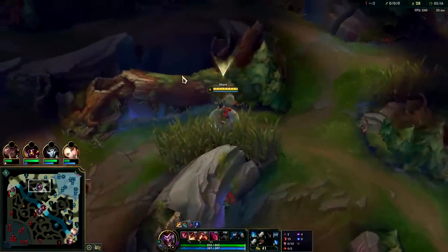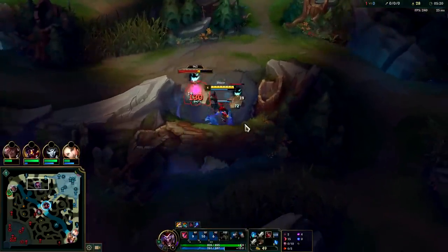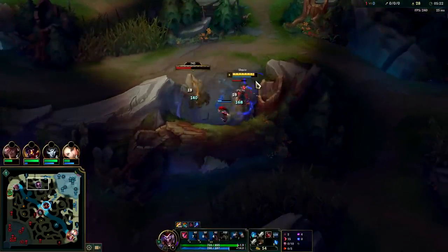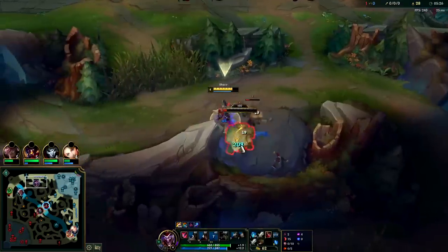It also would have been a decent game to go AP Shaco potentially if our team wasn't double mage. There's just nothing to gank right now — very, very little to gank.